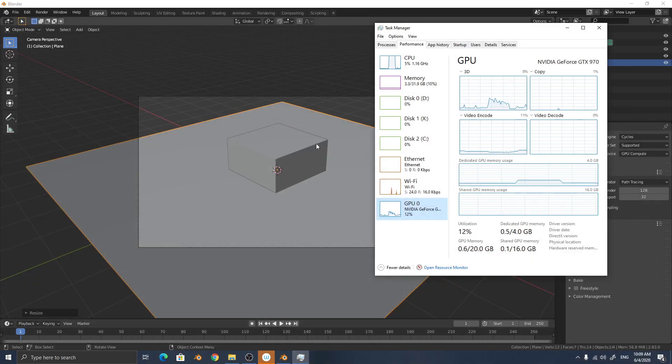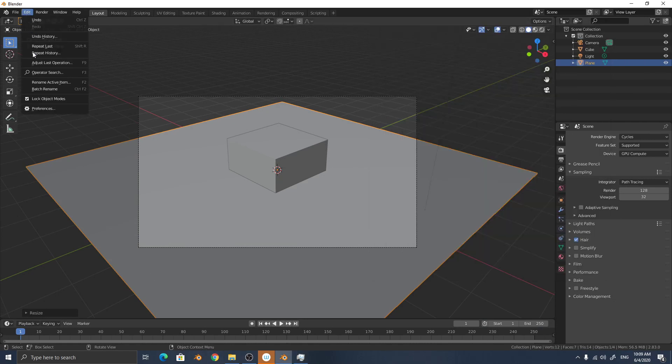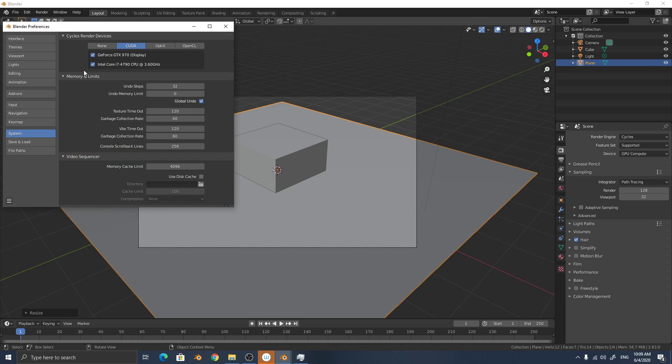The combined CPU and GPU render time is 18.74 seconds. This is the combined CPU and GPU render result.